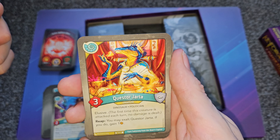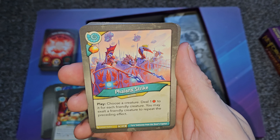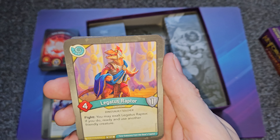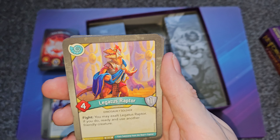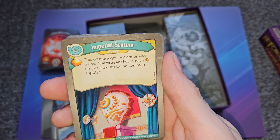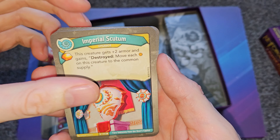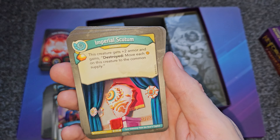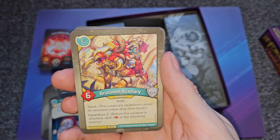Quest of Jata has elusive and can also be exalted on reap to gain an amber. Phalanx Strike is an action card: gain an amber, choose a creature, and deal one damage to it for each friendly creature — really good if you have a big battle line. Legatus Raptor: when it fights you may exalt it, and if you do, ready and use another creature. Imperial Scootum is an upgrade: gain an amber, this creature gets plus-two armor, and on destroy, move each amber on this creature back to the common supply rather than your opponent. Brutadon Auxiliary has taunt and hazardous two — when attacked it deals two damage first.